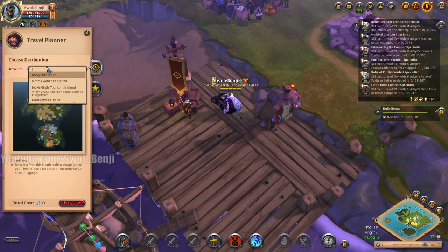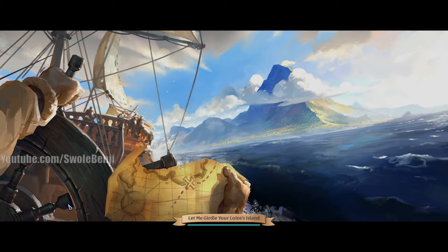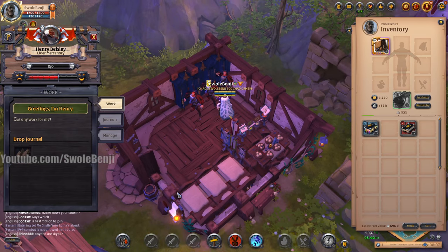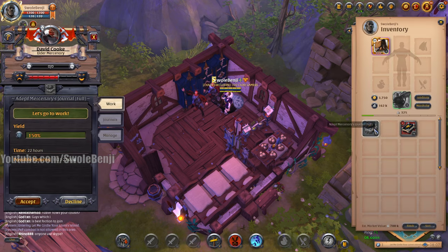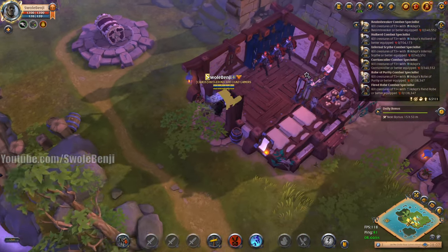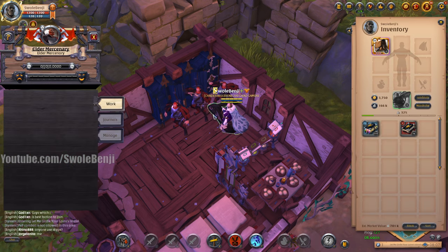Next up is 'Let Me Girdle Your Loins' - I don't know what loin girdling is, it just sounded really funny at the time. Look at that - we're up to 150,000 silver in six minutes. It's not bad. Laborers - they're pretty good. They do the jobs that other people don't want to do.